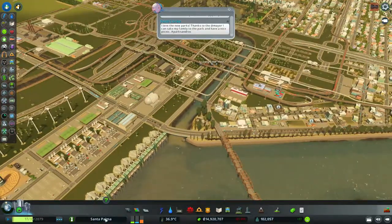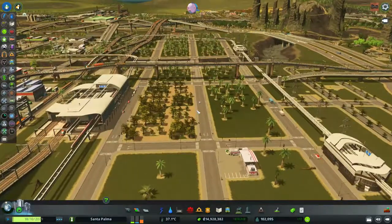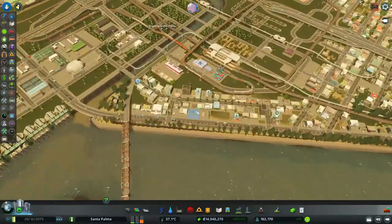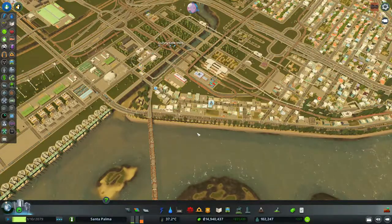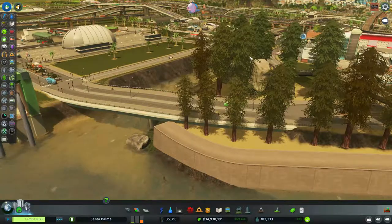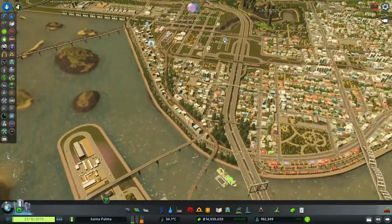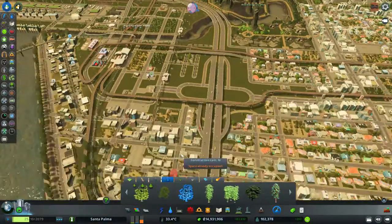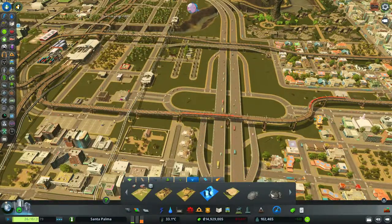We don't have a lot of demand for residential but since this is low density I hope it'll work out fine. The trees are starting to appear — it was pollution. The leaves change color when there's a polluted area, and here it was flooding or something that caused that pollution. I'm going to put some more trees over here on this roundabout — I think it's time for some decoration.